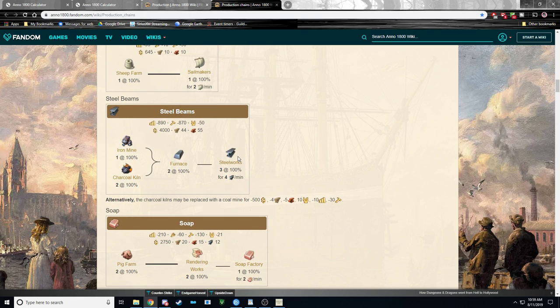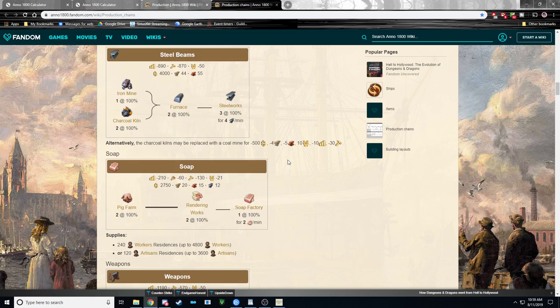Steel beams is one a lot of people struggle with because the wiki shows the chain as one iron mine, two kilns, two furnaces, and three steelworks — costing 890. Early game, that is a lot of money. You don't have to build that. Break it down: if you only want one steelworks, you only need one furnace, one iron mine, and one kiln. Go backwards, break it down to its basic single factory for the end product — it's one, one, one, and one. You don't need the entire chain.